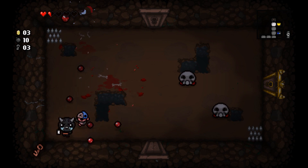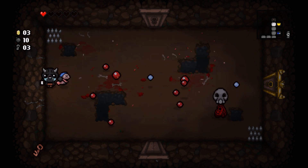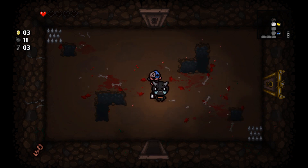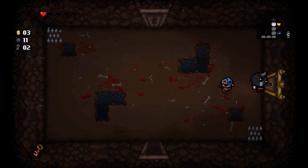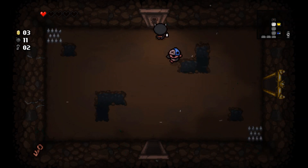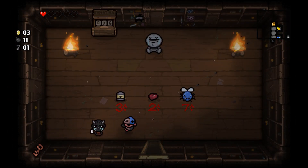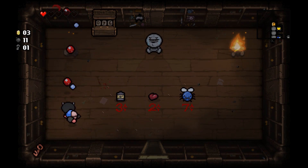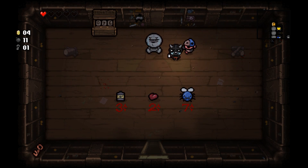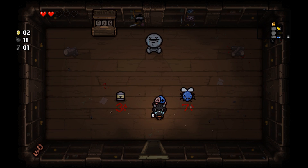These are the skull-type enemies I was talking about earlier, just not the new annoying version — though I still managed to hurt myself. I don't have enough gold for the treasure room or shop. Notice that battery — it's a new item that allows you to recharge your spacebar item immediately. To find the secret room, I'd go for areas with three sides blocked, but none of them seem easy to get to.